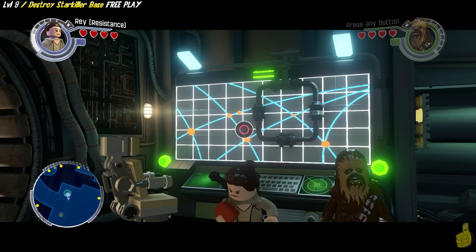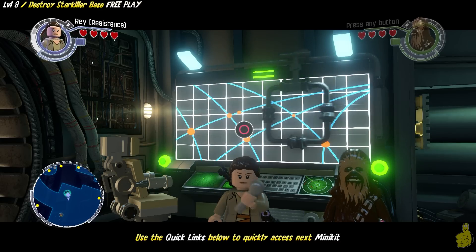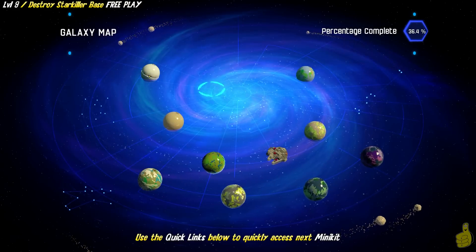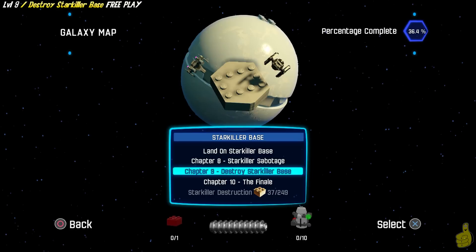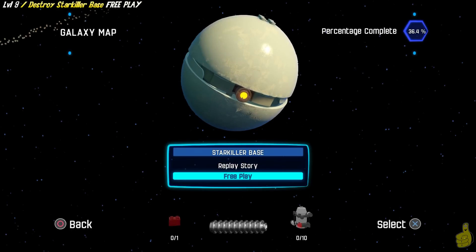Whoopsie, I'm off to a bad start already. Hopefully I'll get it together here. We are on the Millennium Falcon and we are ready to choose the Starkiller Base from our galaxy map. And of course, Chapter 9 — Destroy Starkiller Base!